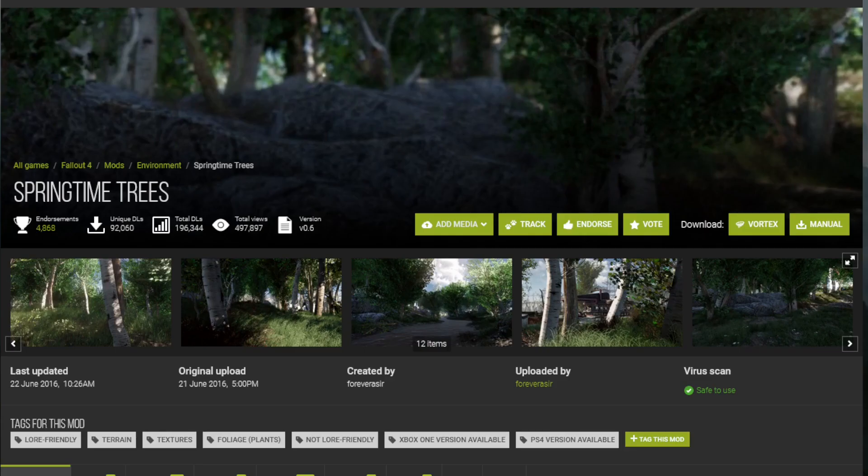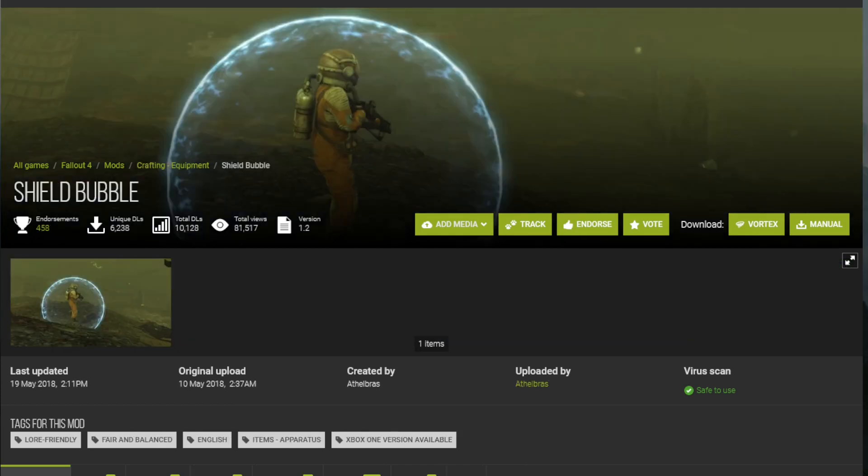Witcher is a much more foliage-type game — it has a lot of trees. So I decided to spruce up the life a little bit in this wasteland to make Geralt feel more at home. Someone also made a shield bubble mod, which is really funny because it's like Quen, his shield ability in Witcher, so I thought this would be an awesome mod to try out.